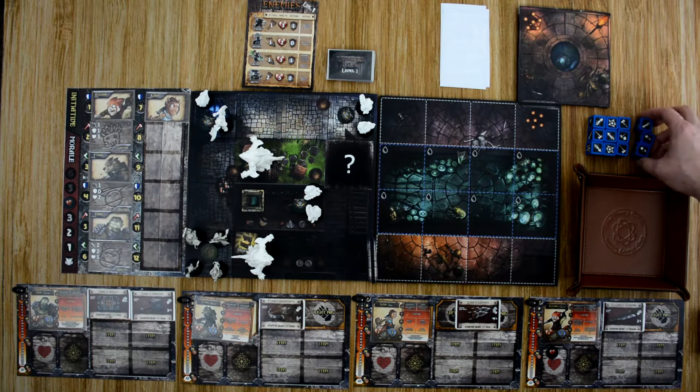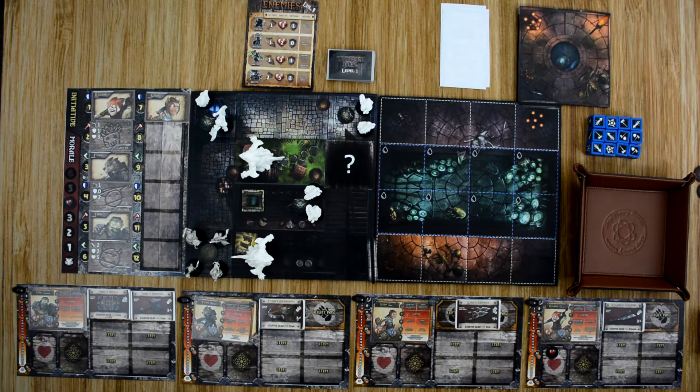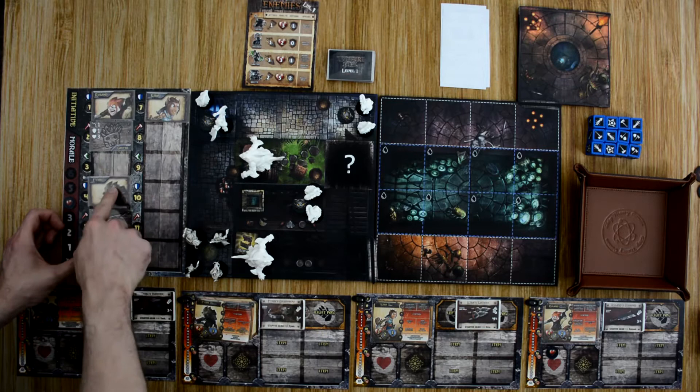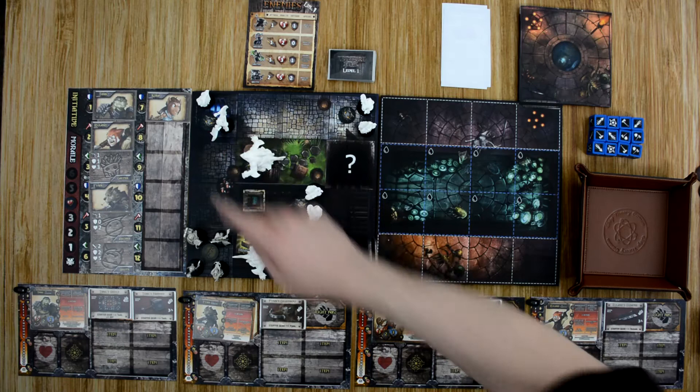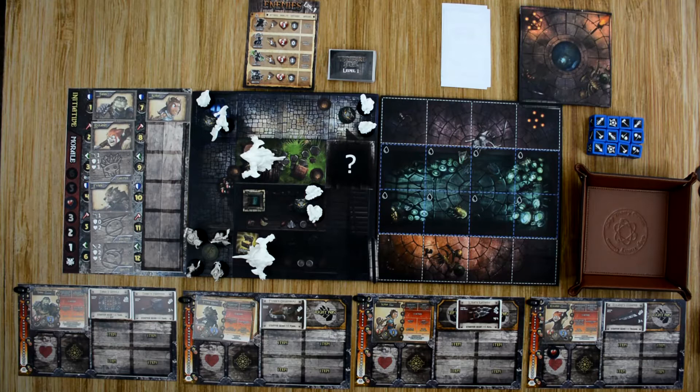The other bunnies don't see our heroes yet so they won't activate. Then it's Tank's turn — he doesn't want to move into that trap either, so he spends his entire turn to move up on the initiative track as well. Then we're on to the brutes — they get a free move but they don't see any of our heroes yet, so they're not going to activate.